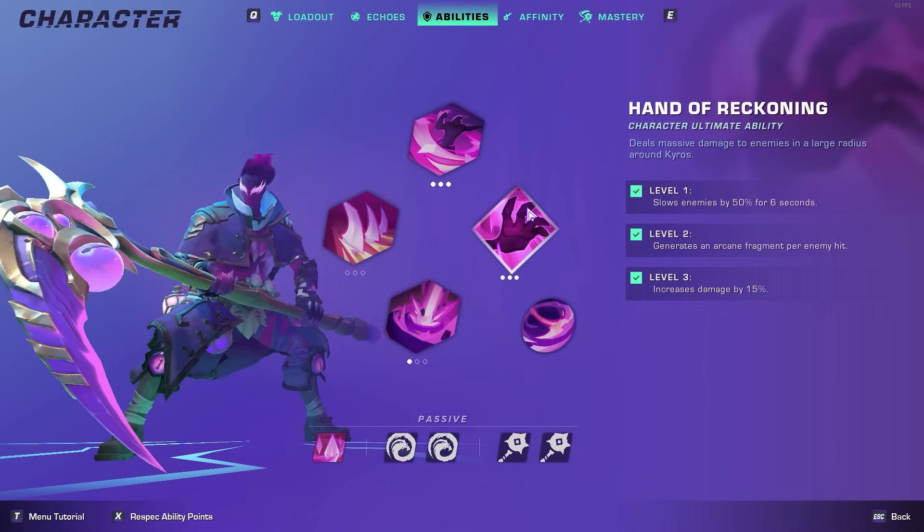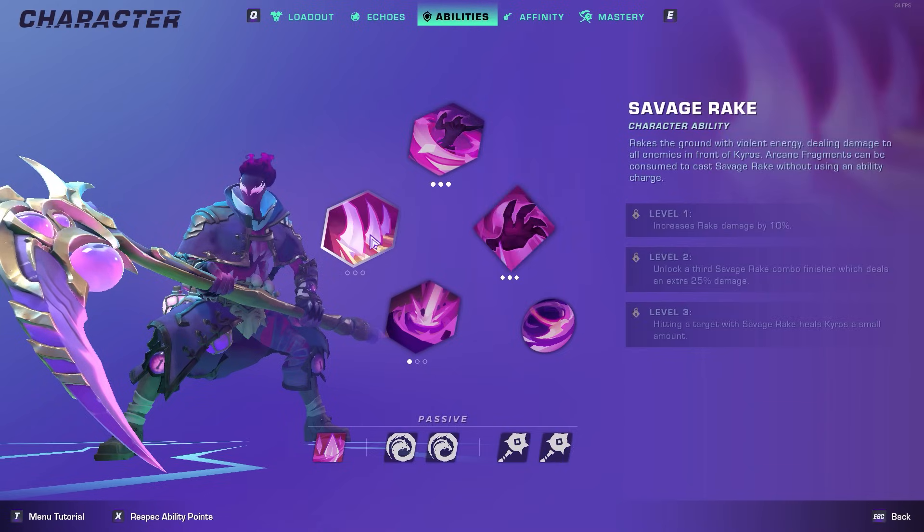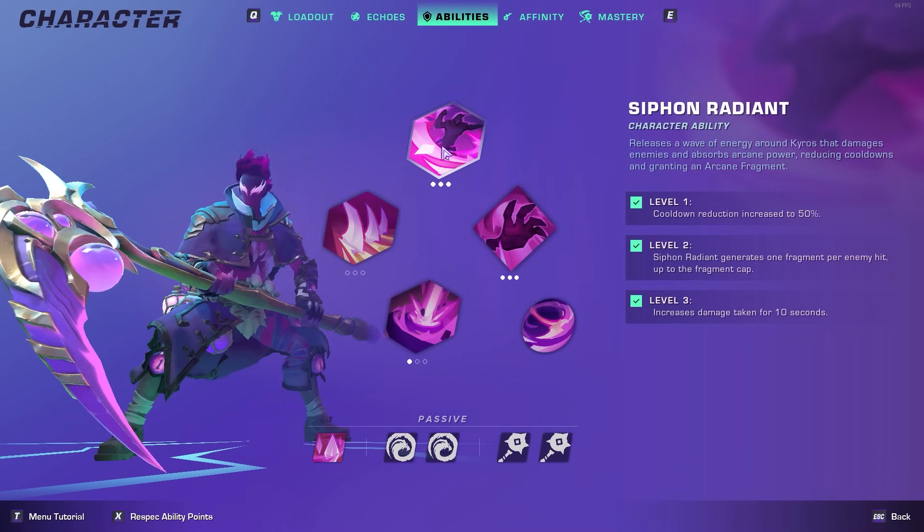For bosses like the Storm Twins or Argent Hand, it's going to be way better to have Savage Rake maxed out versus Hand of Reckoning. But for Legion and the First, where their attacks are pretty well telegraphed and easy to dodge, you don't really need the self-healing. You also have your health pods. Siphon Radiant you definitely want maxed out — you're getting a 100% damage increase, and it's not just you, it's your allies too. Anyone attacking them benefits. So if you're playing in a group, make sure Siphon Radiant is maxed.